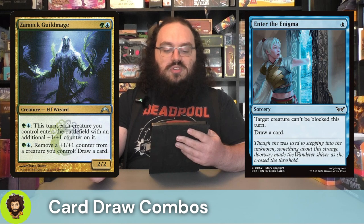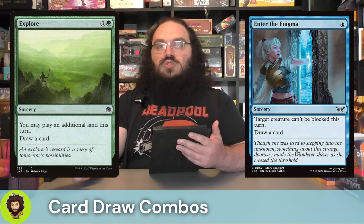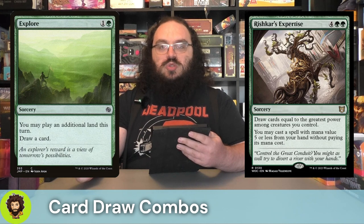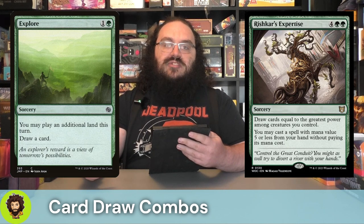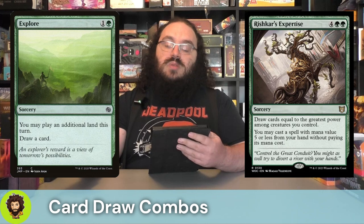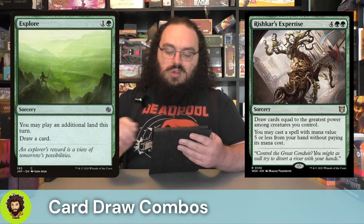Moving into some spell-slinging and card drawing, we have Enter the Enigma — a single blue: target creature can't be blocked this turn, which is a nice way to say, hey, look at my big beefy commander coming to hit you. That also draws us a card, which will beef up our commander a little more. Explore — for one green, we're going to play an extra land for the turn and draw a card. Rishkar's Expertise — six mana, draw cards equal to the greatest power among creatures you control, very likely doubling the power of our commander. Then we get to cast a spell that costs five or less from our hand for free. Two spells for the cost of six mana, plus all that card draw which also beefs up the commander. Super strong in this deck.